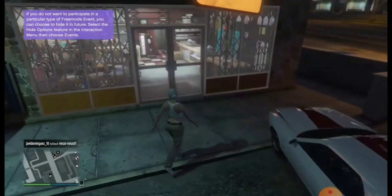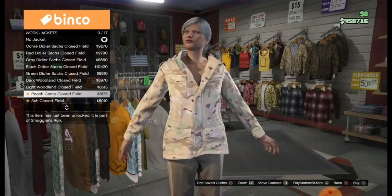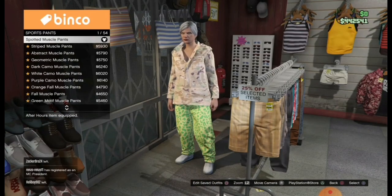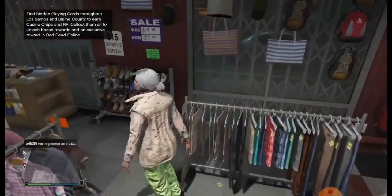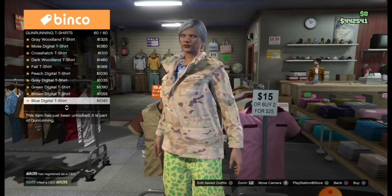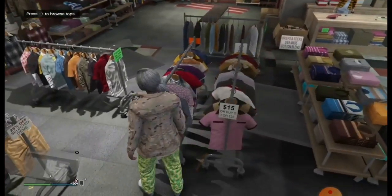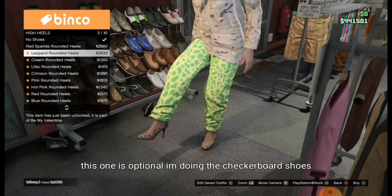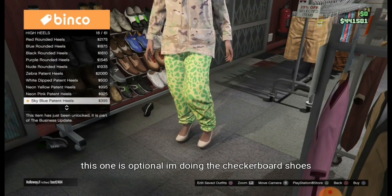When you swap over to your female character, make your way to the clothing store and just copy the outfits I make. Get the peach camo, close field, select spot of muscle pants — the first one from support pants — then select this one right here and go to number 38.